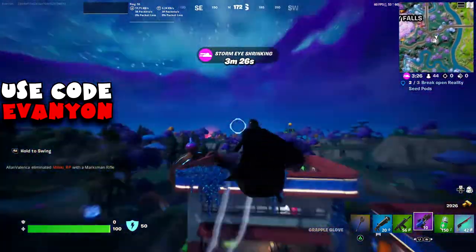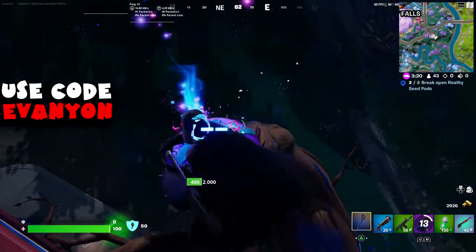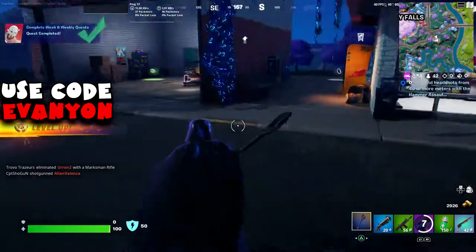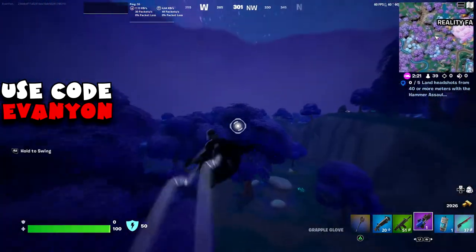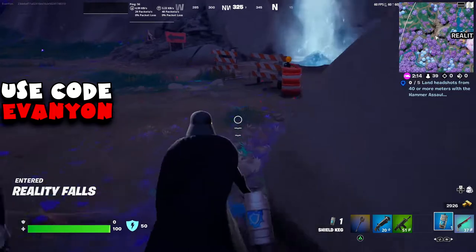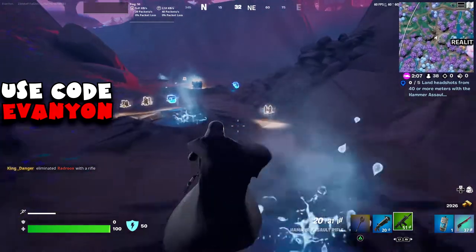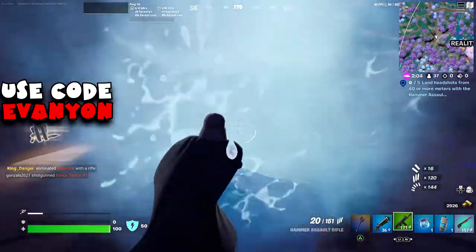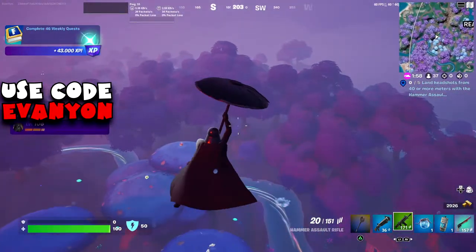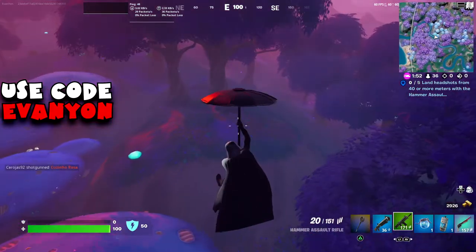From here I'm going for the third reality seed pod. You can go for the free ones at Reality Falls, but none were available for me, so I went for the one on the gas station at Reality Falls — that's the third one for the challenge. Now we're going to a geyser. I couldn't find another geyser on the way, so I went to the one I knew. Using the geyser is the third part of the baller, zipline, and geyser challenge.